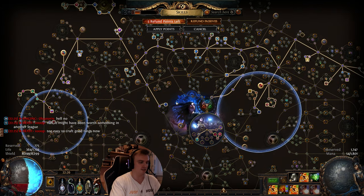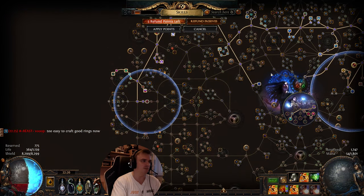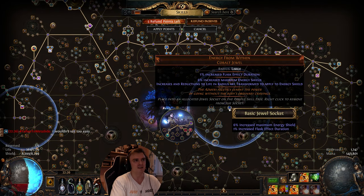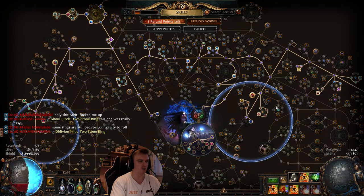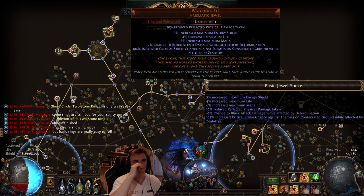Nearby corpses you spawn recently are chilled and shocked, and corpses have increased max life so we do a lot more damage. This is the first Detonate Dead and Volatile Dead build I've actually played so I might be a little rusty. I'm using Transcendent Flesh, which is about one exalted orb — it gives a nice damage boost. Energy From Within costs about 50c and gives us a little more Energy Shield. We are low life, so we're using Pain Attunement here.